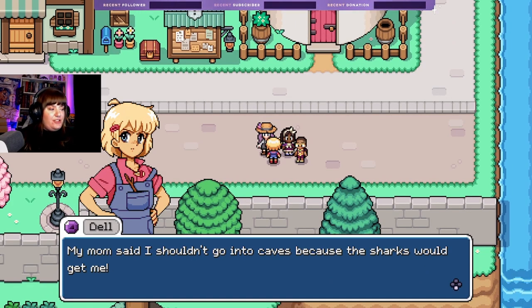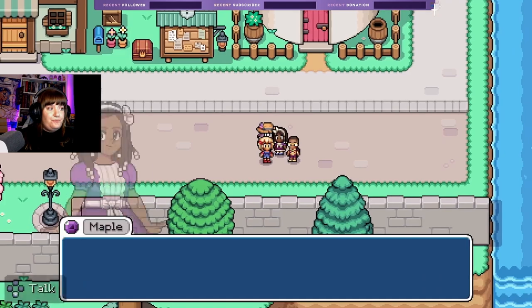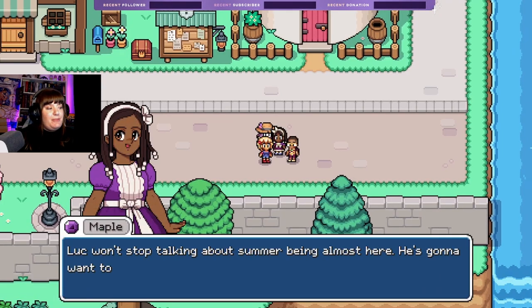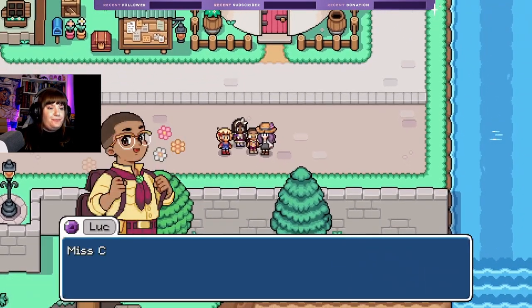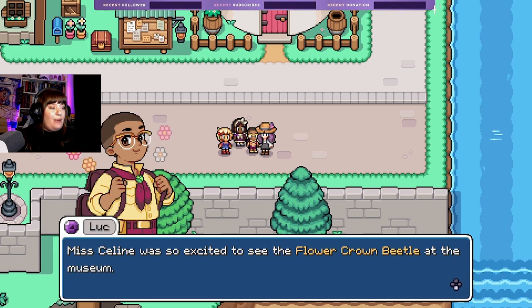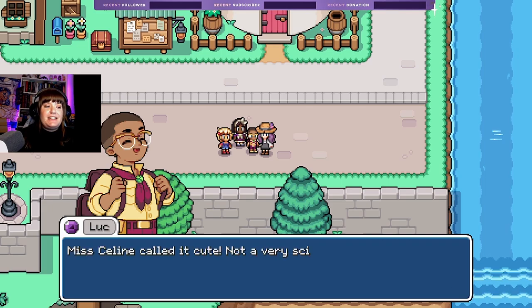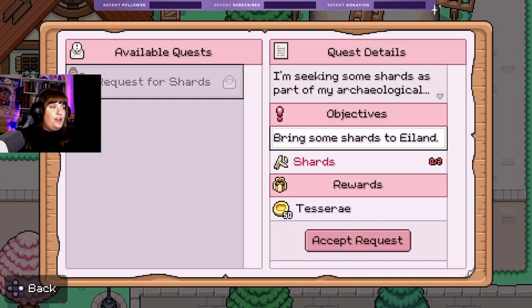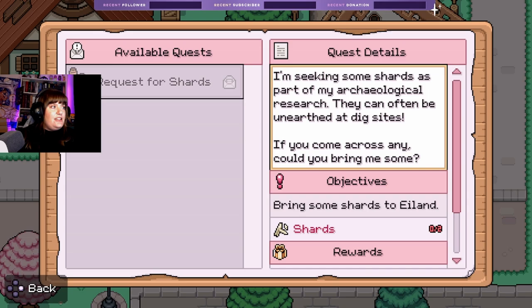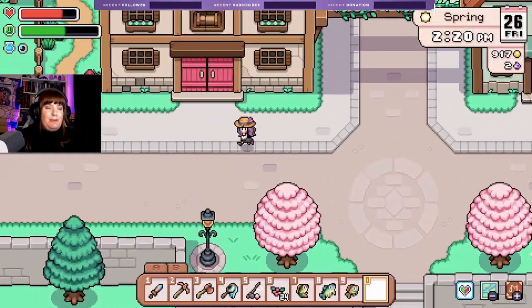'Mom said I shouldn't go into caves because the sharks would get me — I thought she was making up but then I went to the museum and saw a cave shark. The legend's true!' 'Luke would still be talking about his summer bug hunting every day — it's tough being a big sister.' 'Miss Celine was so excited to see the flower crime beetle at the museum — miss celine called it cute, not a very scientific observation but it's true.' Quest for shards — I have shards! We might be able to do this and have enough to go buy a chicken.